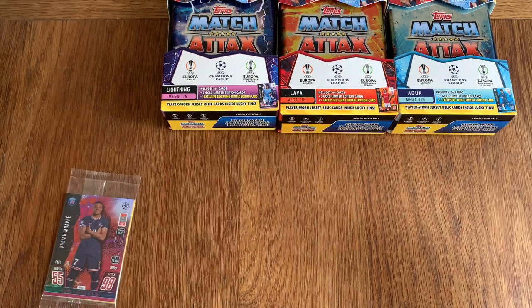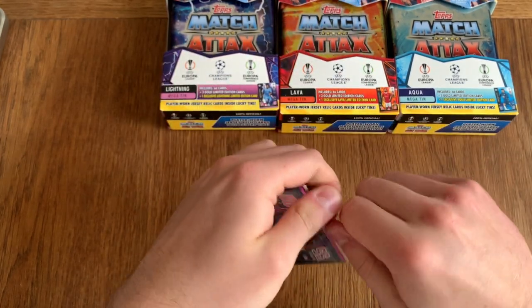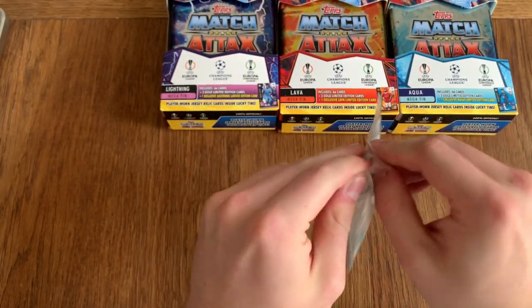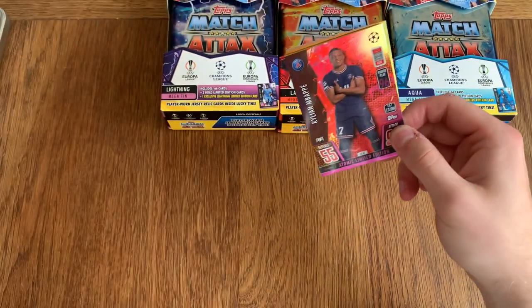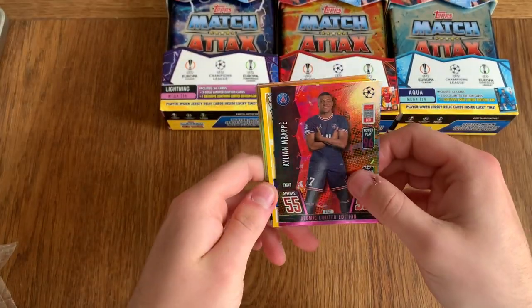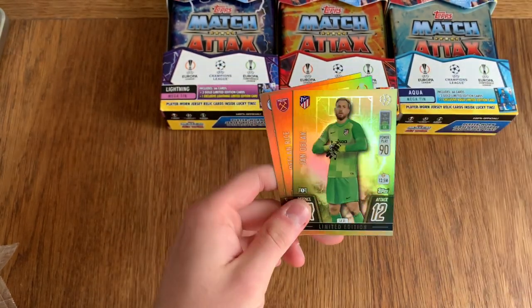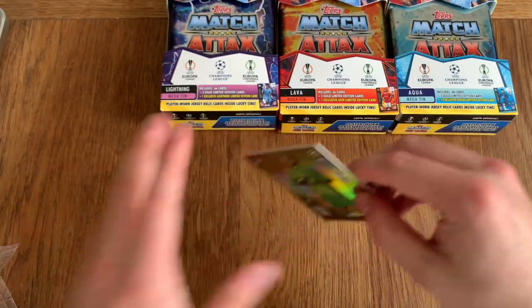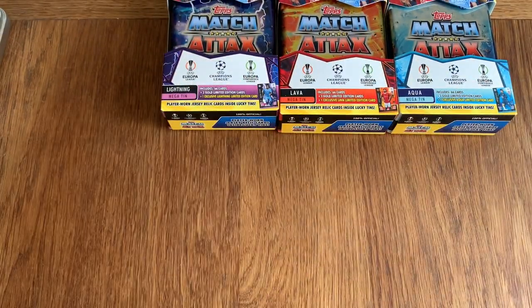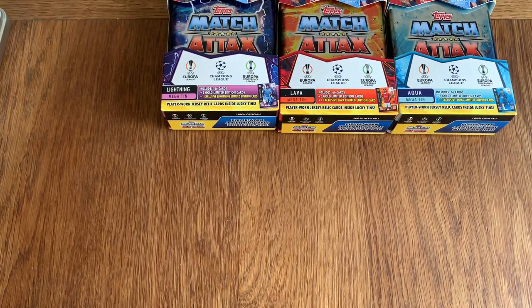Moving on to the Limited Edition guaranteed packets. I actually really like the way each tin has its own Limited Edition and they represent the colour too. We've got Mbappe Atomic Limited Edition, the code card, and our three guaranteed Limited Editions being Oblak, Declan Rice, and John Stones. I'm not sure if these are exclusive to this tin or if every tin is going to have different ones, but I guess we'll see. That's the first tin done.